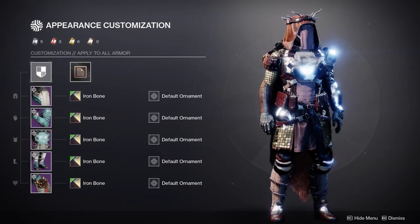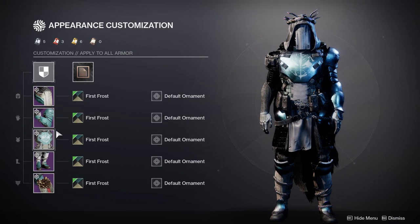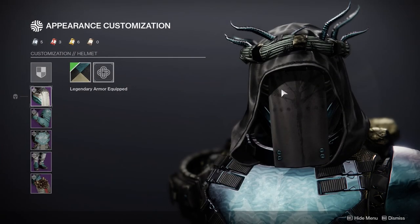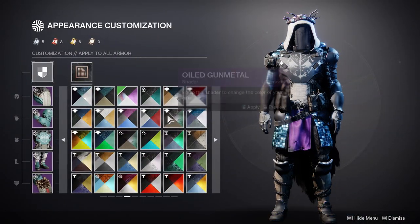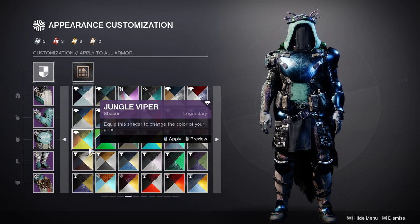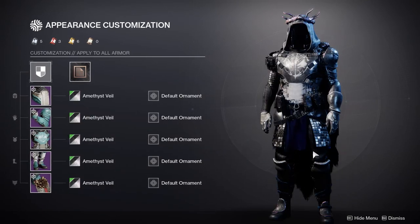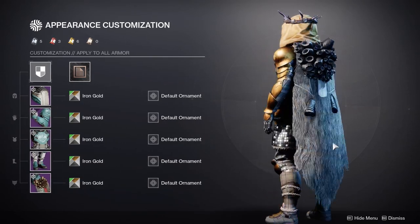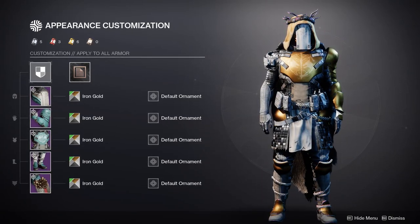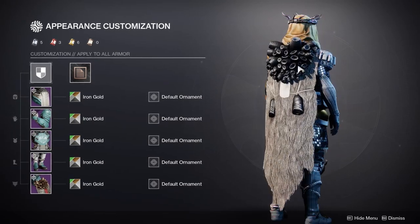The only unfortunate part for me is that the cloth on the helmet shaders differently than pretty much everything else. So if you're going for a specific look, the helmet will always have a different color than everything else. I don't know how I feel about that yet, but it's not the end of the world because I can work around it. Overall, hunters have really cool armor - the legs are pretty cool, chest is pretty cool, the head is really cool - it's just the cloak that's really gross.